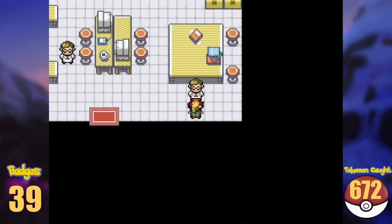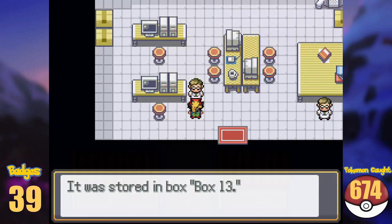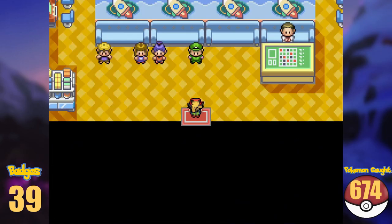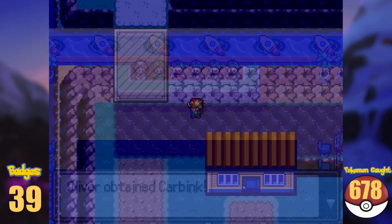In the local lab here, the two scientists gift us the local fossil Pokémon, them being Amaura and Tyrunt. In the city, we can also find the game corner of the region, so we can shop for some more Pokémon. I got myself a Furfrou, Goomy, Honedge, and Carbink. No roadblock here, so we can directly enter Route 10.